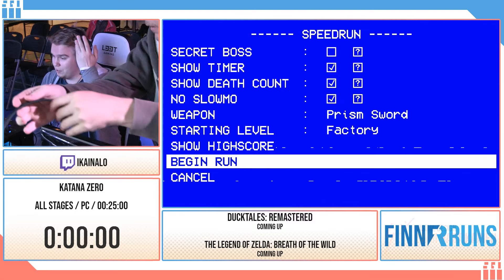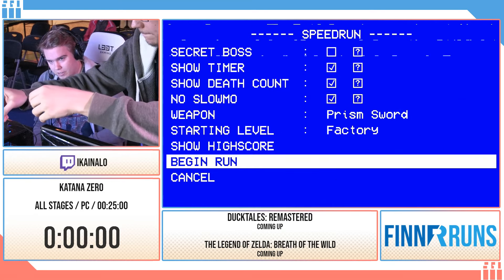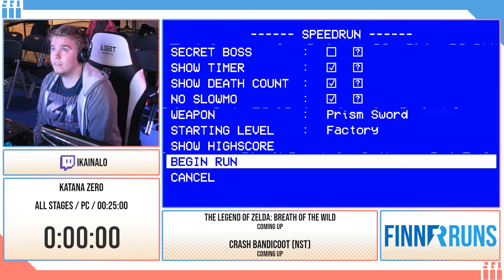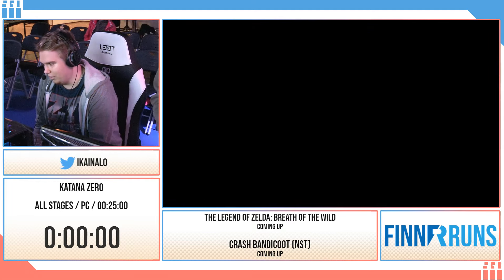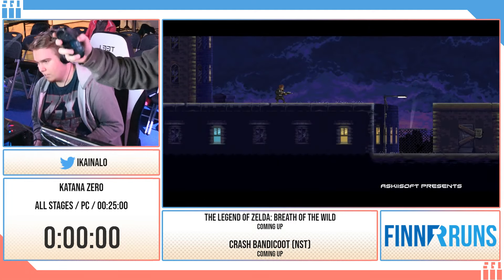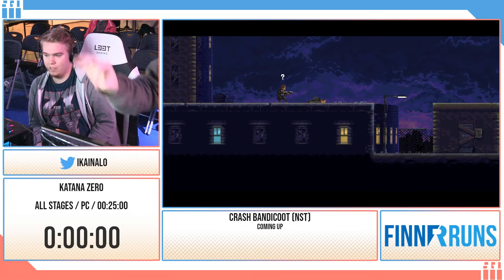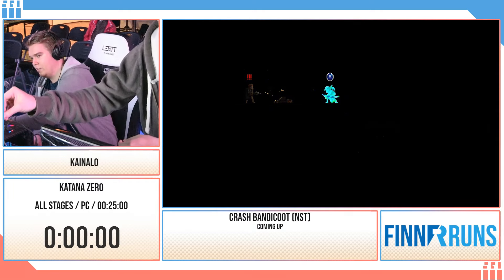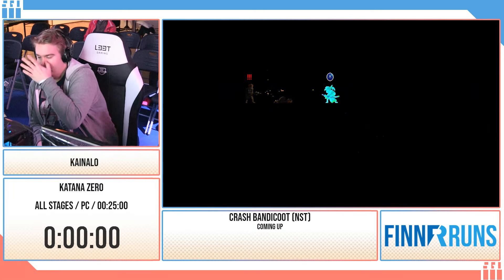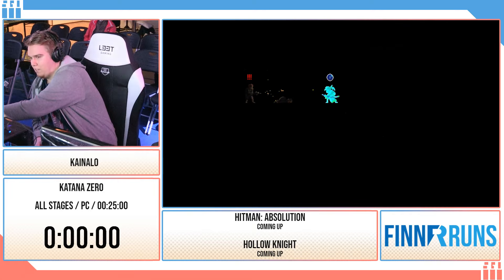All stages is basically just finish the game without the secret boss. You will see how the game rolls. I'll try to explain it. Timing starts on the first deflect here. Speedrun mode skips all cutscenes and lore related stuff, so you might not understand what's going on, but I'll try to explain stuff. 3, 2, 1, go.